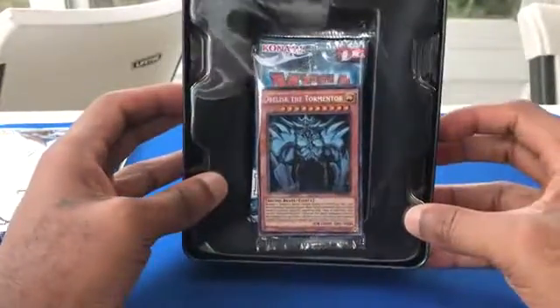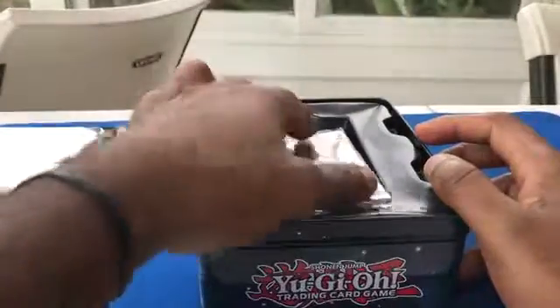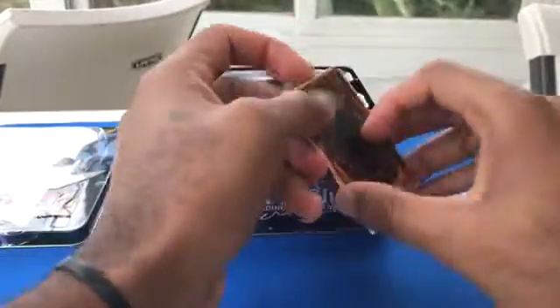It opens up like this with the promos and then the mega packs. They give out Obelisks like water now — they didn't used to give these guys out so commonly, but now it's just like, 'oh, you want a god card, here's a god card for you.' So these are all of our promo cards.